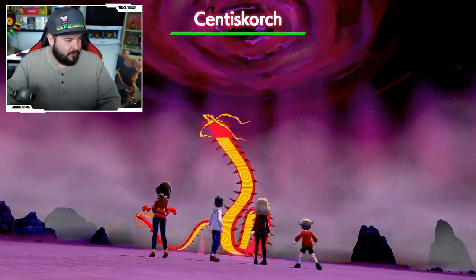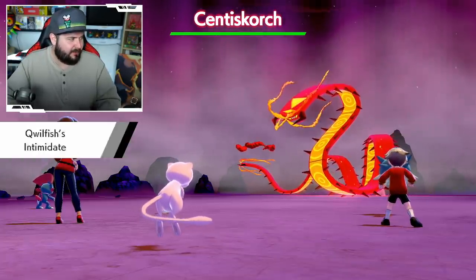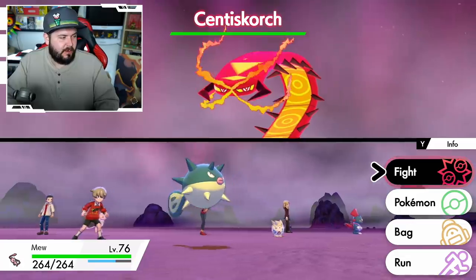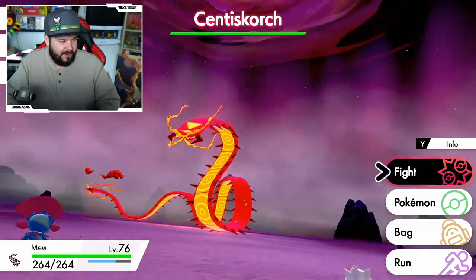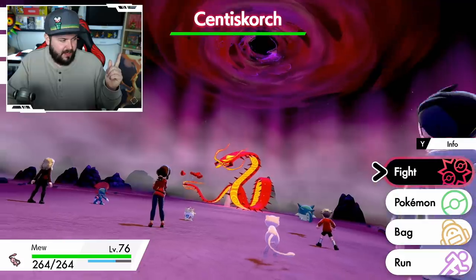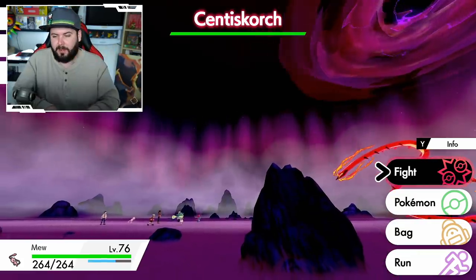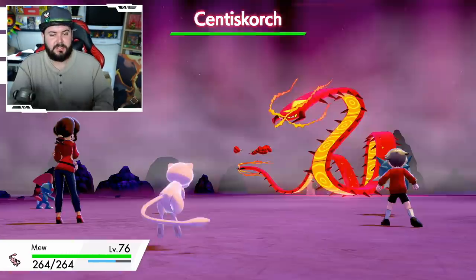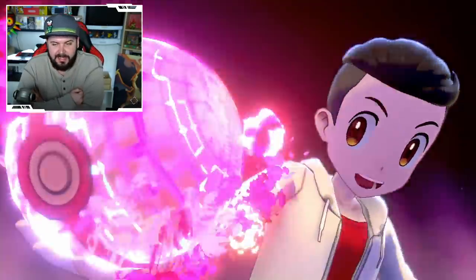Gigantamax Centiskorch is a Fire and Bug type Pokemon, meaning it's extremely weak to Rock type moves. If you have a powerful Rock type user, definitely recommend using that. Three-star Gigantamax Centiskorch has Leech Life, Power Whip, Flamethrower, and Coil. Four-star has Leech Life, Fire Fang, Thunder Fang, and Crunch — so Bug, Fire, Electric, and Dark. Five-star has Lunge, Heat Wave, Fire Spin, and Power Whip. I'm going to Gigantamax and use Max Rockfall — power 110 — this should do hefty damage on a four-star.